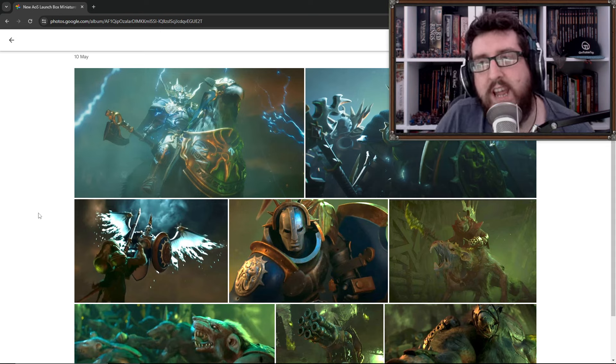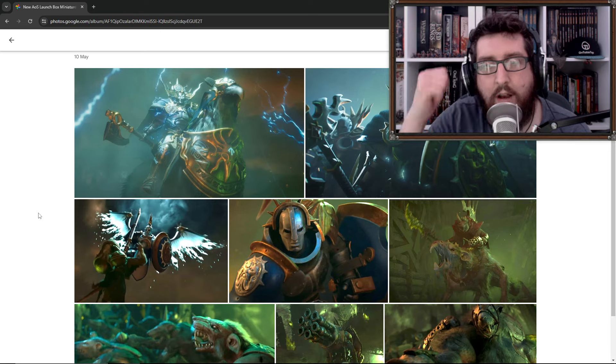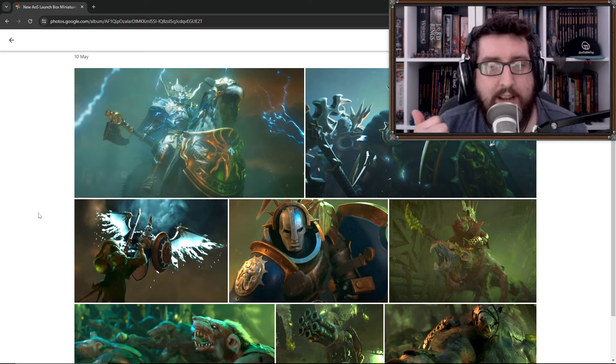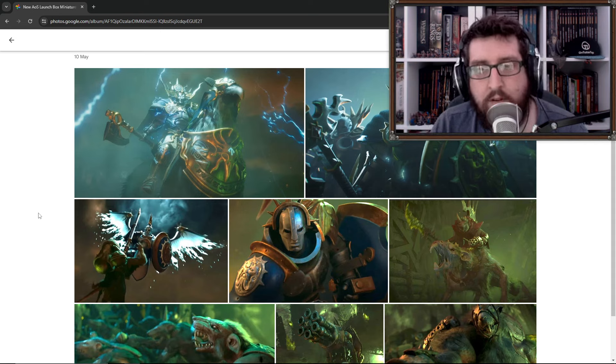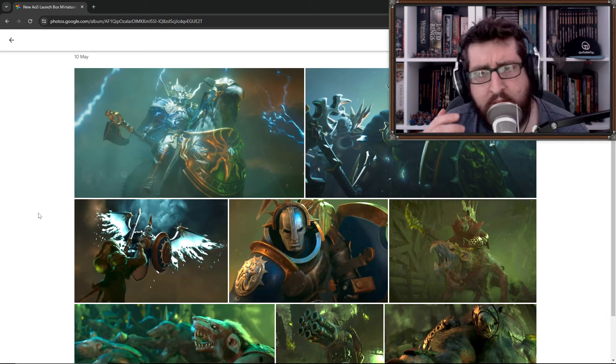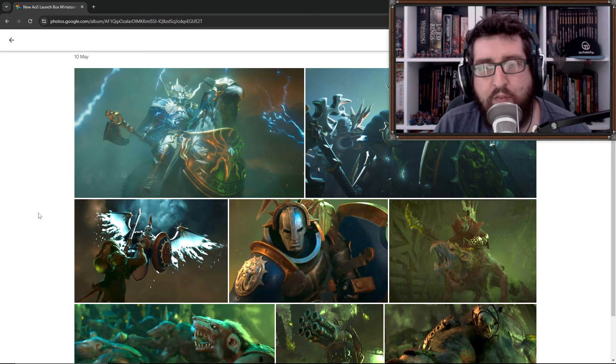It's worth saying that they've already talked about the fact that we're going to get lots of miniatures. There's going to be two Spearhead forces in there based on the Hallowed Knights and the Skaven. We're also going to get terrain, loads of book content for playing all different sorts of modes, card decks, and a battle board in there as well, which is quite cool. It's definitely going to be stuffed to the rafters with fun stuff for people who want to dive in and start playing Warhammer Age of Sigmar in the new edition.